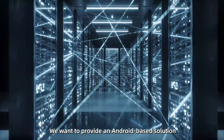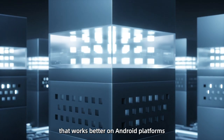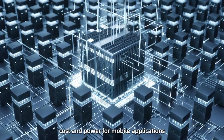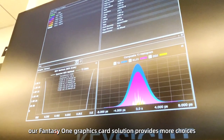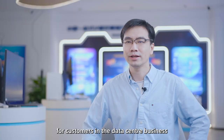We want to provide an Android-based solution for users in data centers that works better on Android platforms while resolving the common concerns regarding cost and power for mobile applications. Thanks to its low cost and high power efficiency features, our Fantasy One Graphic Card solution provides more choices for customers in the data center business.